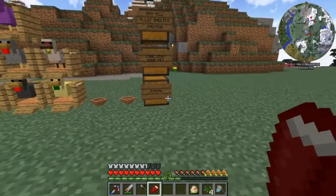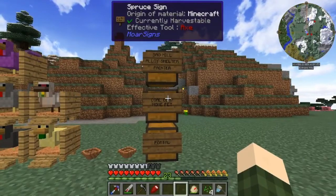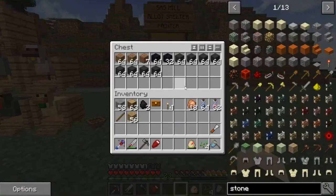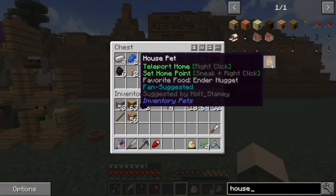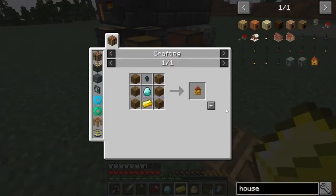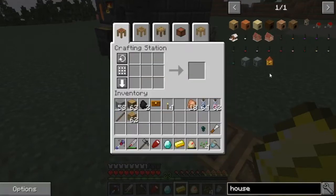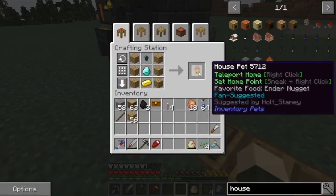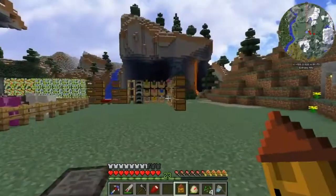First thing I'm gonna start off by making a chisel - we're gonna need this for today's episode pretty heavily. I also have my trusty chest wall set up with everything we need to do in today's episode. I've got a lot of blocks here ready for the portal. I also wanted to make a coal gen as well as a house pet - it's actually called a house pet and it's part of Inventory Pets. The crafting recipe is super easy - shift click it in, these ender nuggets come from putting an ender pearl in - and we've got ourselves that house pet which teleports you home if you right click.